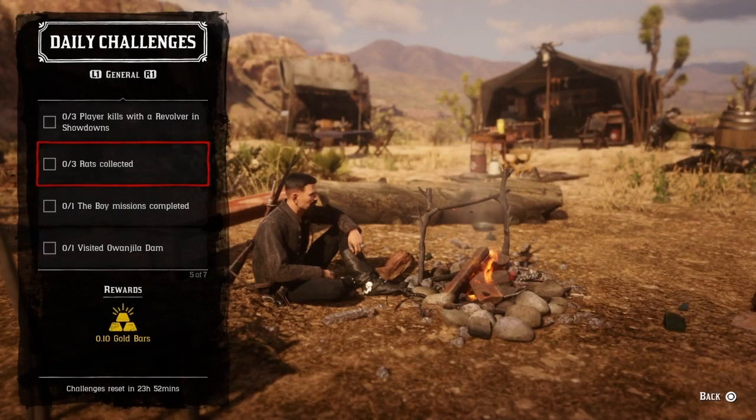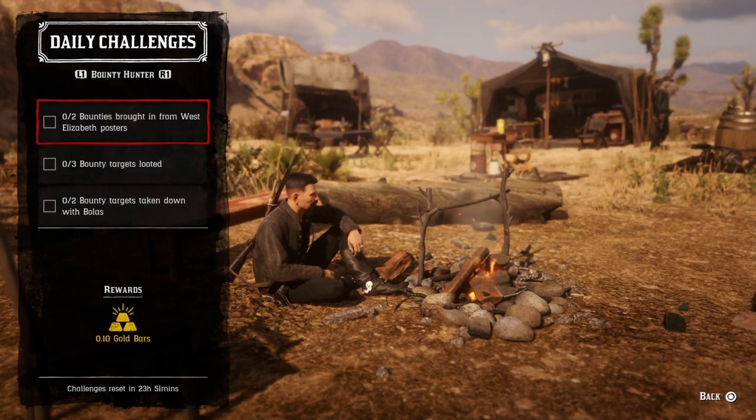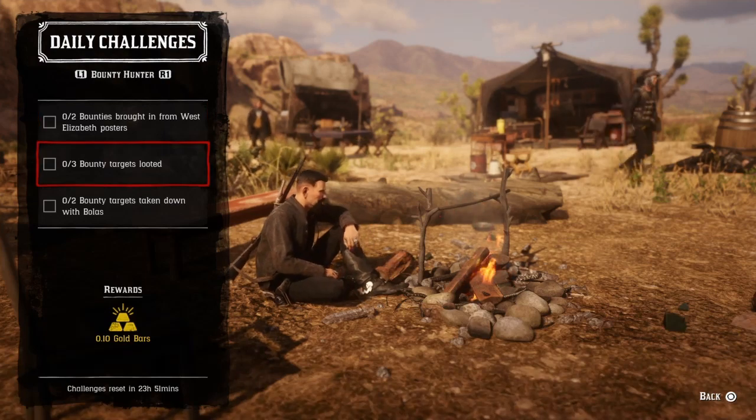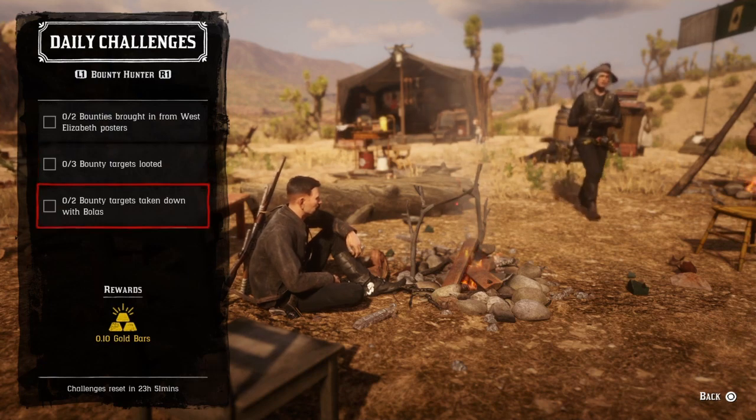For two bodies brought in from West Elizabeth: West Elizabeth consists of Strawberry, Blackwater, and Riggs Station. Bring in two bounties from those areas and that challenge will be completed. For three bounty targets looted, every bounty you do make sure you loot them, and when you do three, that challenge will be completed.